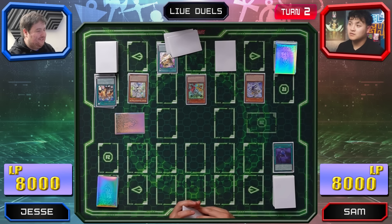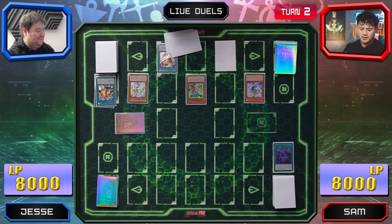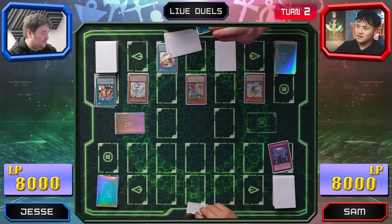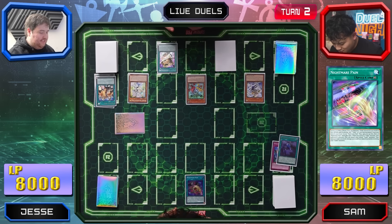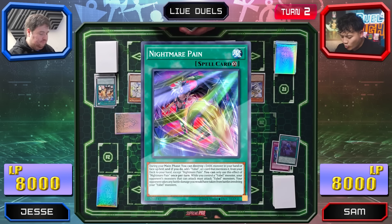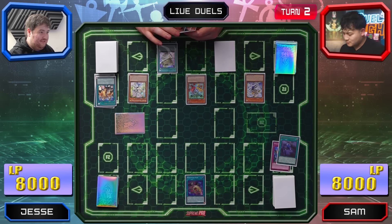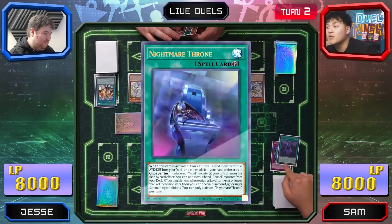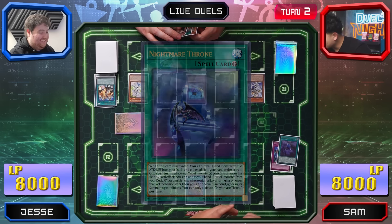I have a second copy — can you use two in one turn? Yes. I'll activate Nightmare Pain. During the main phase, you can destroy one dark monster in your hand or face-up on the field. If you do, add one Ubell or a card that mentions it from deck to hand. And Nightmare Throne actually mentions Ubell — wait, it says 'Ubell monster.' That literally doesn't do that.